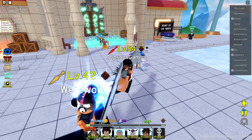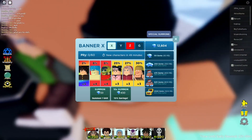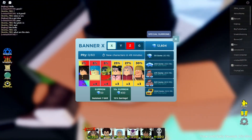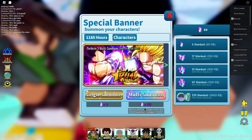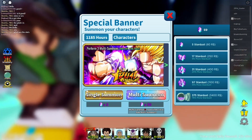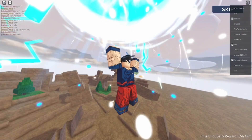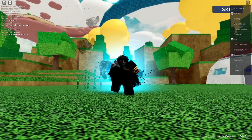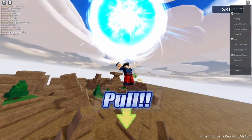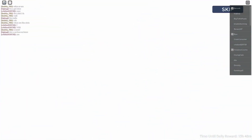Let's go ahead and do some summoning before we get started with the working codes. I'm going to start with the special summonings first. The special summonings are kind of really expensive — you gotta use stardust for it. I only have about 69 stardust. Let's go ahead and do a special summoning and see what we get. Wish me luck!